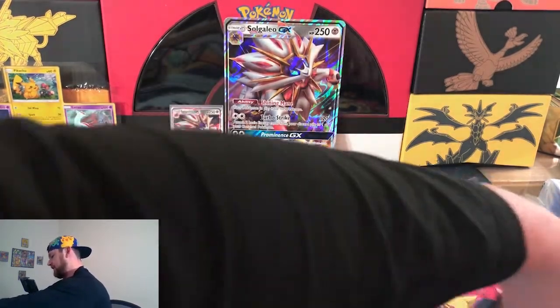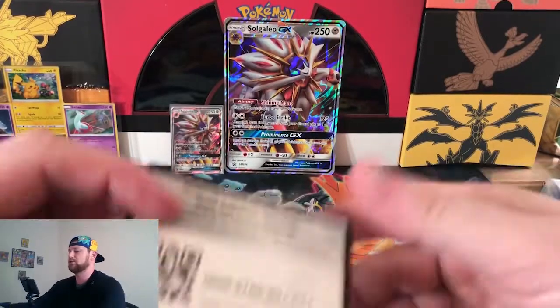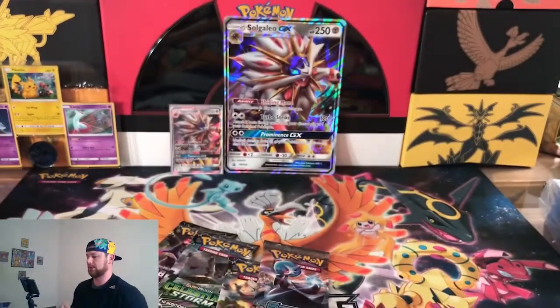Little brother, big brother. Very nice. So the code card for this box — the Solgaleo GX box. Good luck, hope you guys get awesome pulls from it.